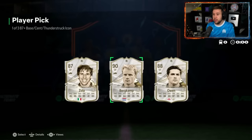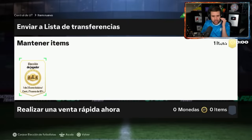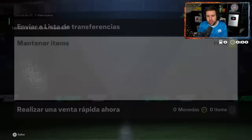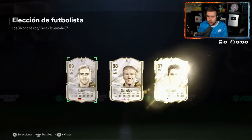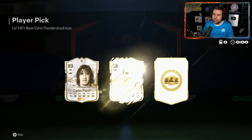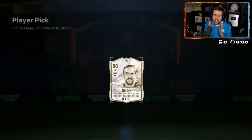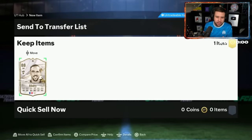Bergkamp is the highest rated, so fodder-wise it's going to be Bergkamp. If this were mine, I'd probably go Bergkamp. I think Zola's about 150,000 coins now. We don't want R9 right now because he already has R9. Larm Skulls and Michael Ballack — yeah, that is fodder. He just quick sold the United badge again. Unacceptable — but every single time someone quick sells the United badge, they walk away with something special.